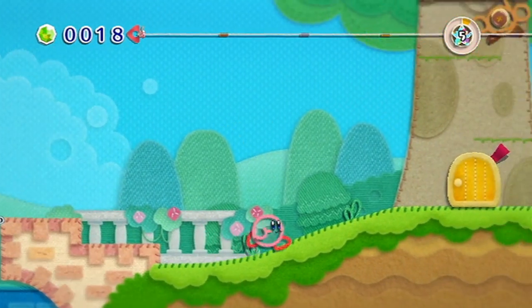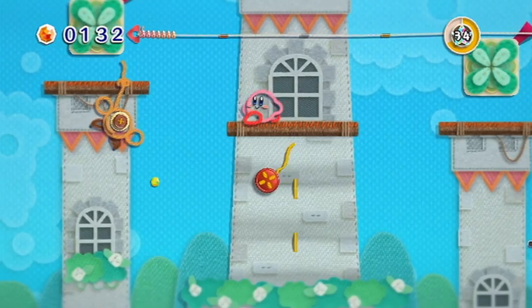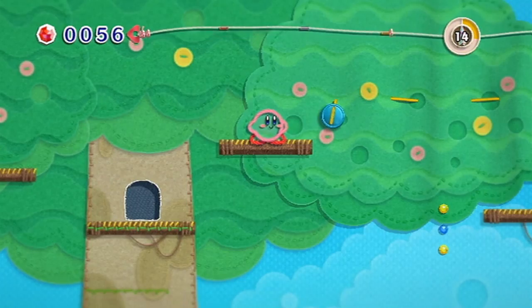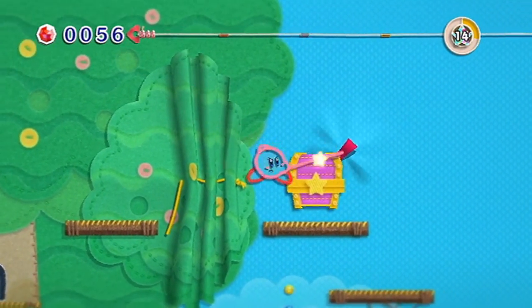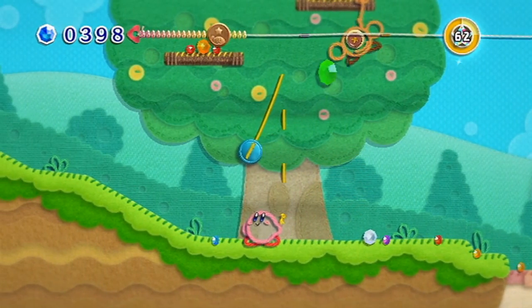Because Kirby's Epic Yarn is a game based on yarn and fabric, the gameplay takes that concept and really runs with it. Through levels you'll rip away patches to reveal hidden beads, you can pull on zippers, and even yank buttons to scrunch up background objects, which then makes it possible to reach new areas of a level. Doing this in the game not only looks great, but it's also pretty satisfying.